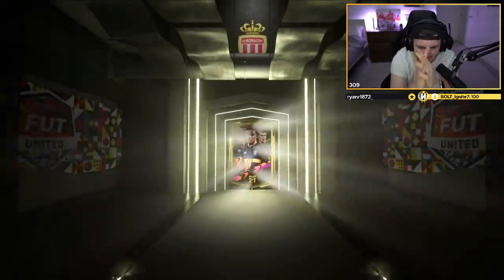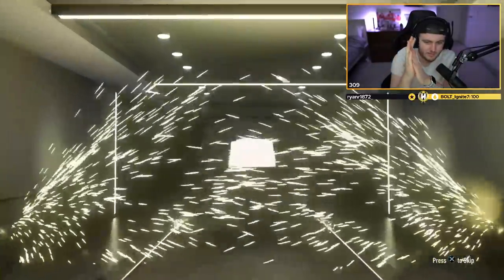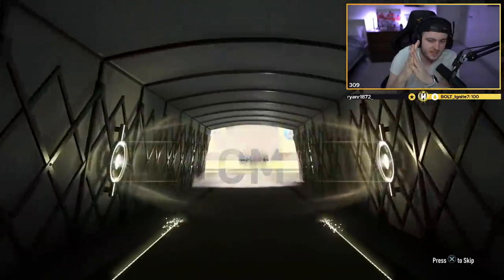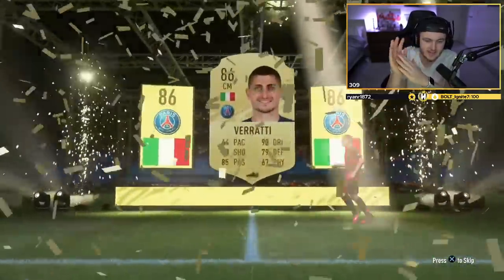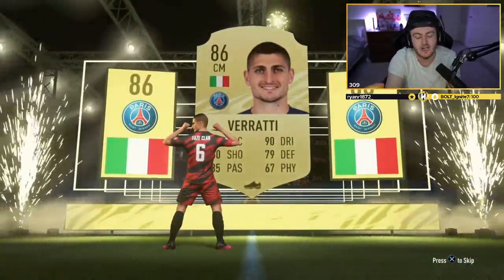We've got Curtis's 86-plus now. I predict Italian in this pack — I meant Verratti, I literally meant Verratti. That's who I thought we were getting. 86 Verratti — that's exactly what you want in an 86-plus pack. You want an 86, you want Verratti, the cheapest card ever.